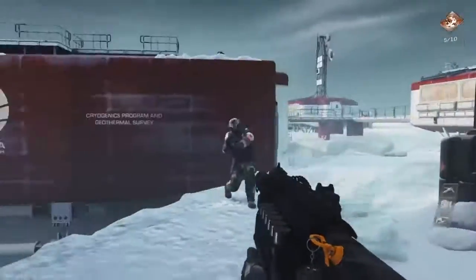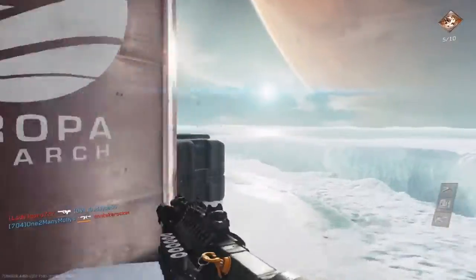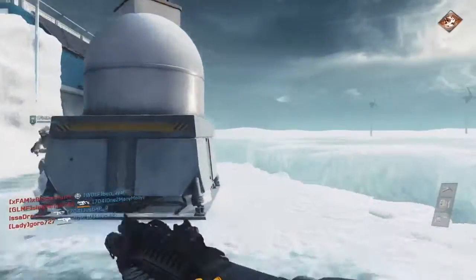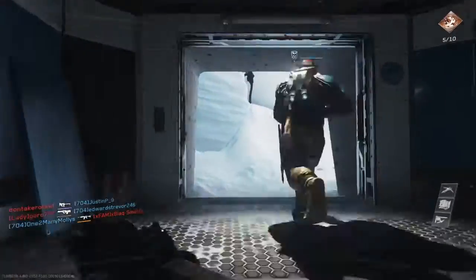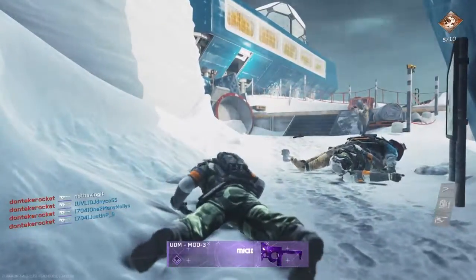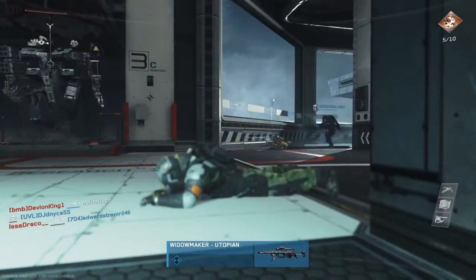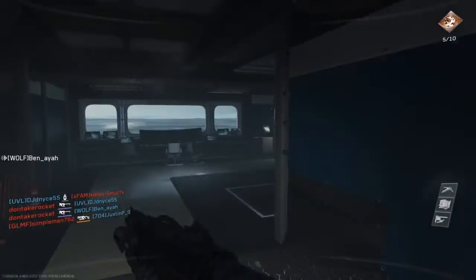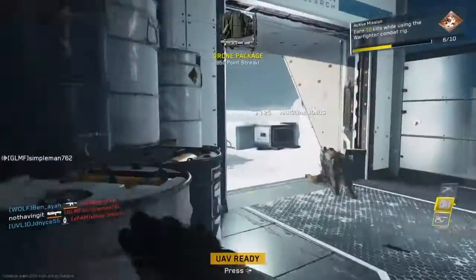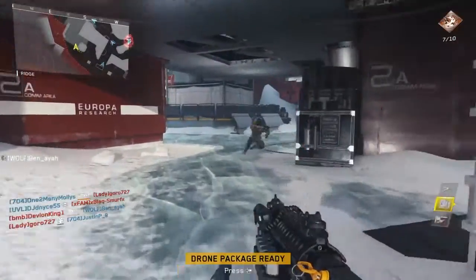there were plenty of times last night where I would get many hit markers on people with the shotgun at close range and they wouldn't die. If this was regular core mode that would be more understandable, but this is hardcore — there shouldn't be a situation where I'm a foot in front of a guy, shoot him, get a hit marker, and he survives to kill me. That's got to be lag. There shouldn't be a reason why that happens. See, it worked perfectly right there, so it had to have been lag.